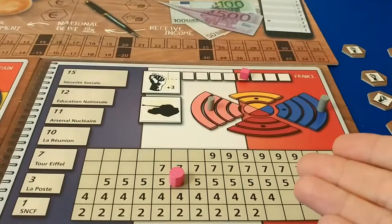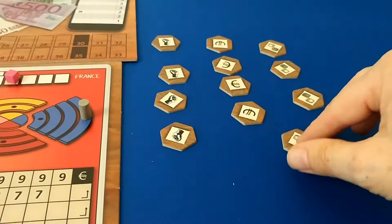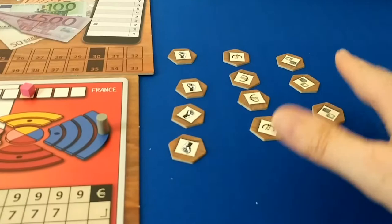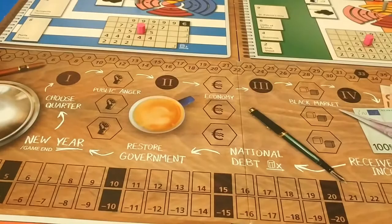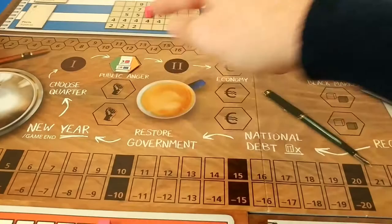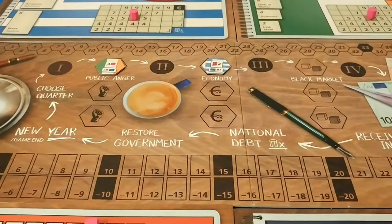In addition to setting up each country's government system, you're going to place these different markers — public anger markers, economy markers, and black market markers — on the main board. The main board has sections for public anger, economy, and black market. You randomly choose three of the available tiles for each category, and the three unused markers are removed from the game.